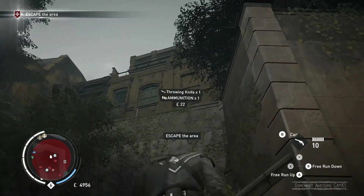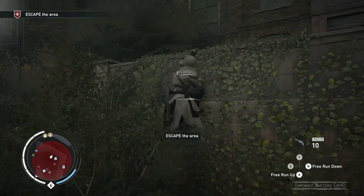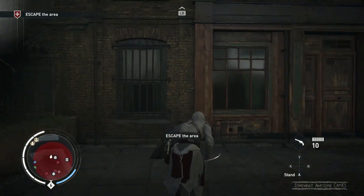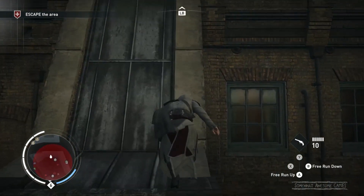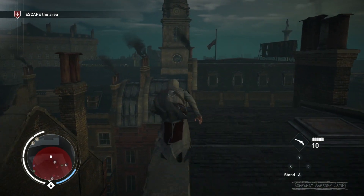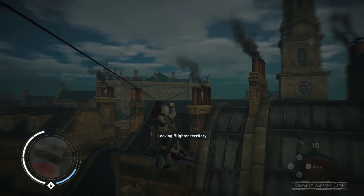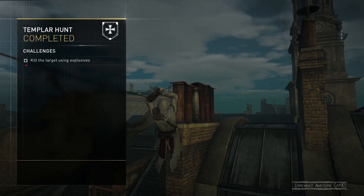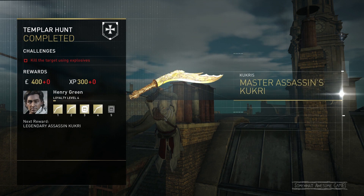Like the wind, we are gone. When you put on the master assassin outfit you become a master assassin. We're done - look at that, we killed the guy, no one had any idea. We didn't use explosives - we probably could have if we were a little bit more patient. Ezio escapes - brilliant. Kill the target using explosives? Boo, we didn't get some extra money and experience.